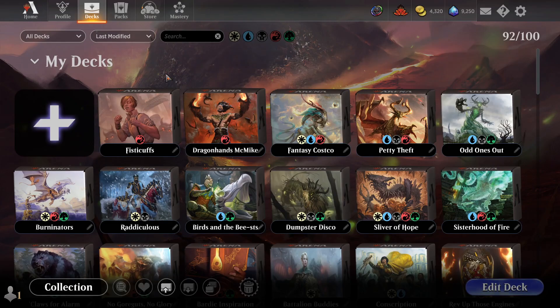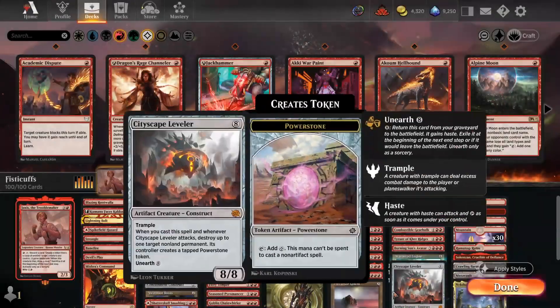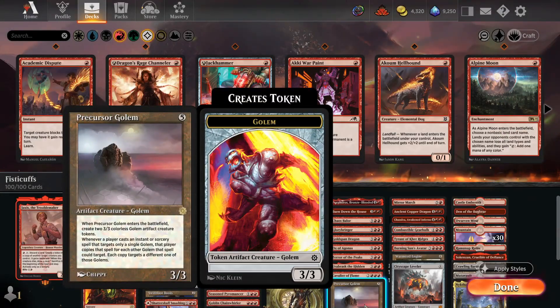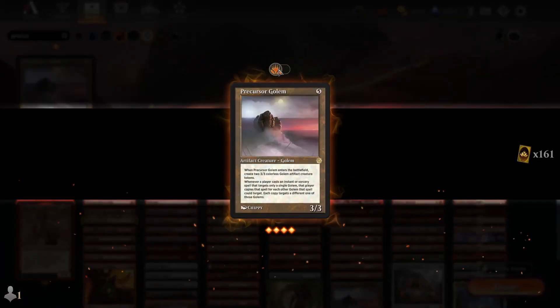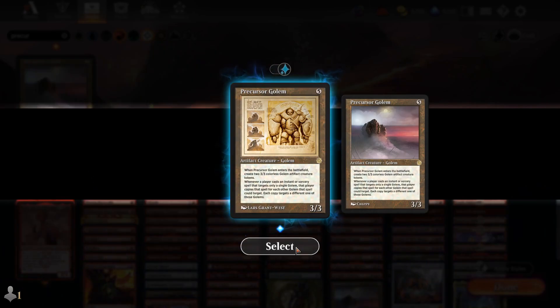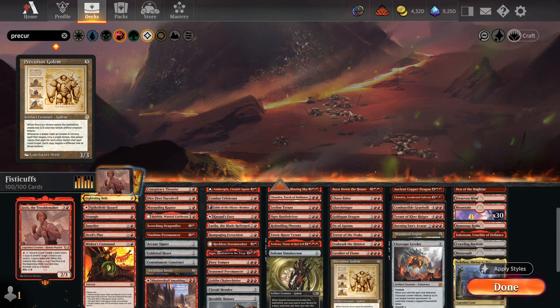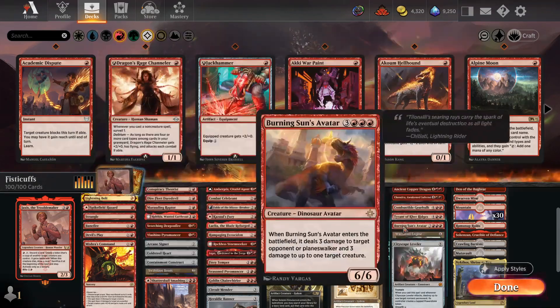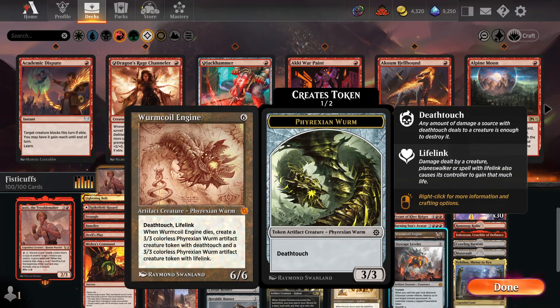You can also change card styles while editing a deck. On my Jaxis deck, I'd like to apply two of the Brothers War cosmetics that I got for Wyrmcoil Engine and Precursor Golem. I'm going to search for Precursor Golem, right click on the card, toggle the Style tab, and select the style to apply it. You'll see down here that changed the art of the Precursor Golem. Then for the Wyrmcoil Engine, I'm going to change any unapplied styles by just clicking the Apply Styles button — and that swapped the Wyrmcoil Engine to use the Sketch Art.